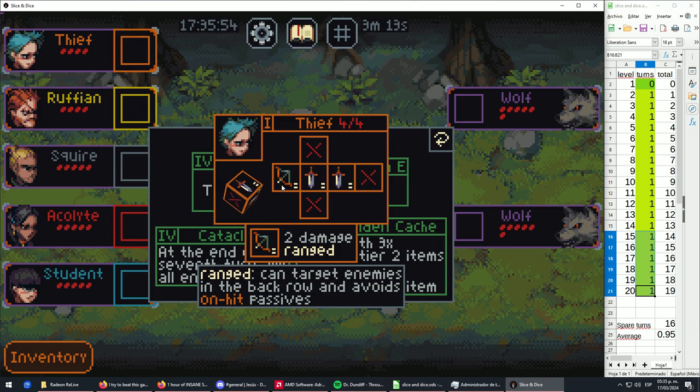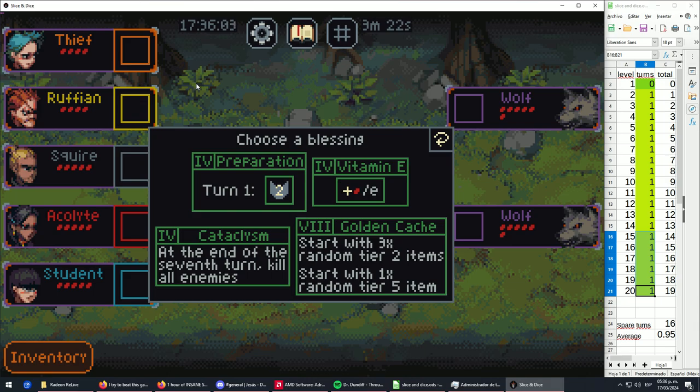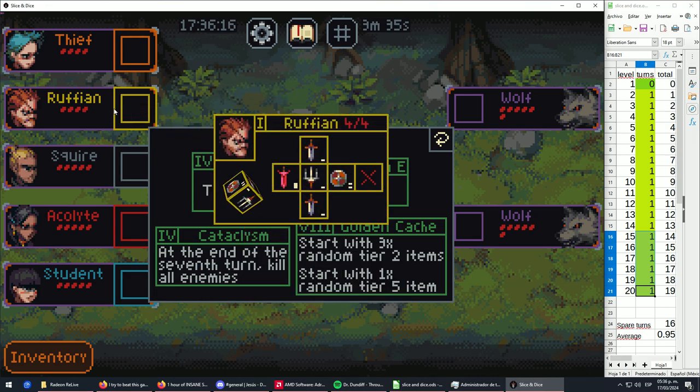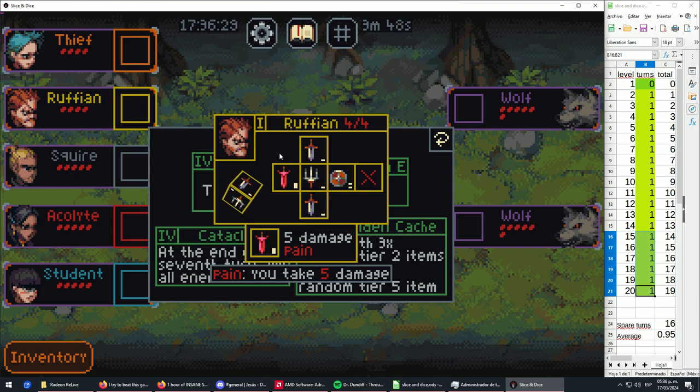The thief even has a range damage face that can help hit enemies in the backline — archers or snipers in the background. The second character is the Ruffian, our main damage dealer. I really like what he brings — he can do a ton of damage as long as you protect him. His left side of the dice offers up to five damage, which is probably the highest a level-one character can have.